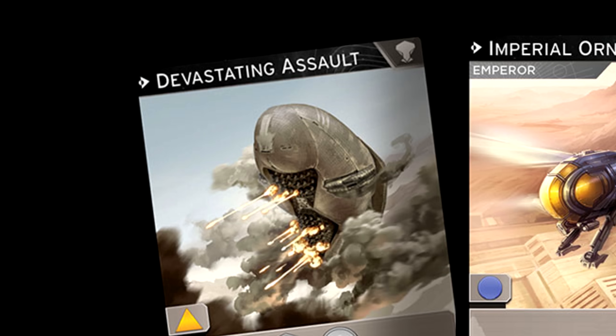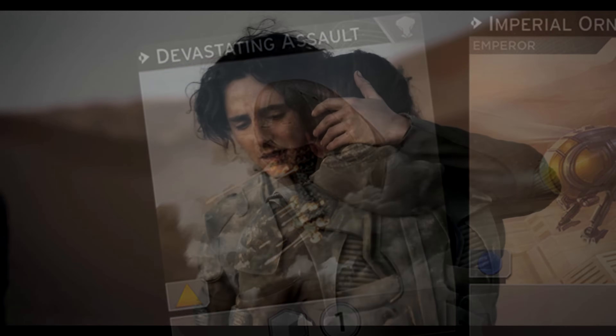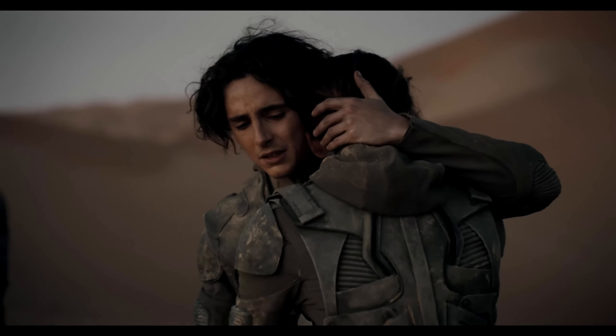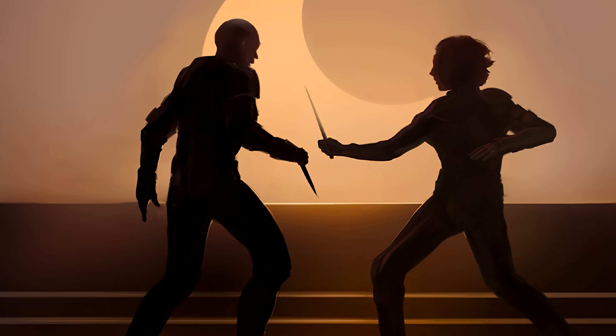This card image is entitled 'Devastating Assault,' which appears to be a scene we see in the Dune Part Two trailer, hinting at what could be a devastating assault on a child among others — something that happens to some of the main characters in Dune Part Two.